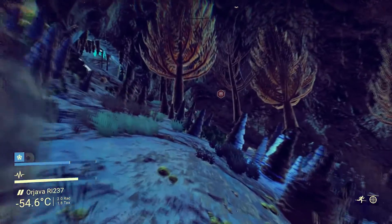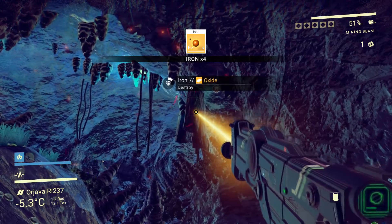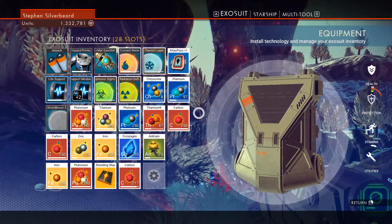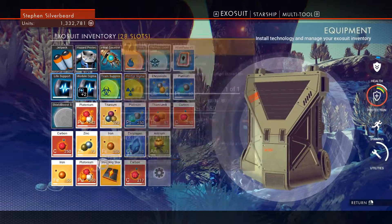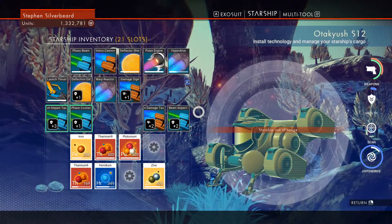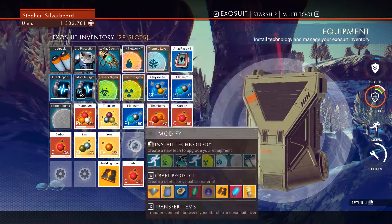I think I've just walked right around in a circle again. A bit more iron, carbon. Let's just make sure — how much iron have we got? 203. I think what we can do is send the surplus iron to the ship. A couple of slots — hello Mr Sentinel. I'm minding my own business, you mind yours and we'll be working along fine. I think the plutonium can go there and the chrysanite can go there.